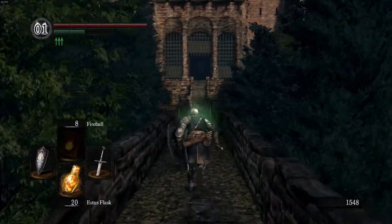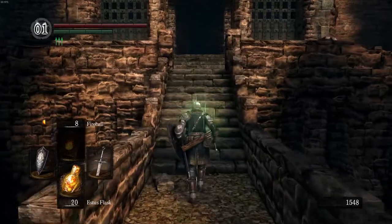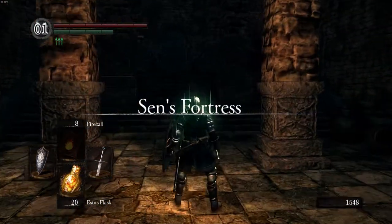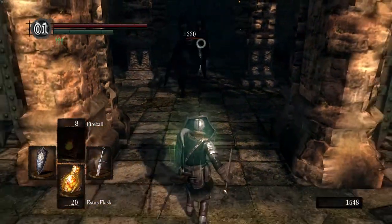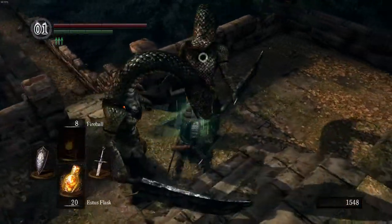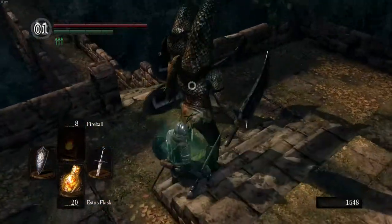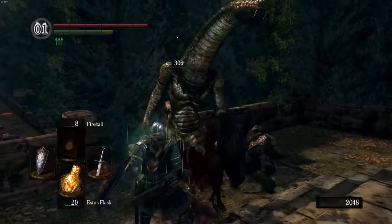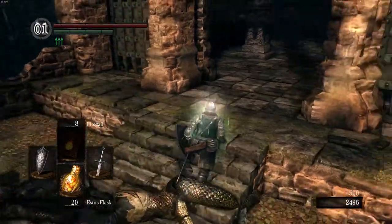Sen's Fortress is back where Siegmeyer was sitting — he didn't know how to get in, but we rang both Bells of Awakening and the gate opened up. There's a pressure plate at the entrance you want to go around, because it shoots darts at you. You can use those darts to your advantage by backing up and stepping on it so the snake guys get hit, but you can get hit too, and it does pretty good damage. The snake guys have a lot of poise and do biting attacks. You can parry or backstab them — those are probably the best ways to kill them.